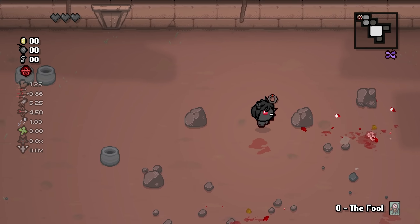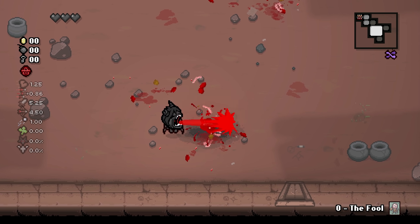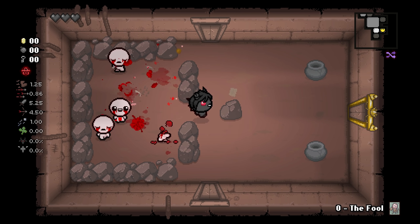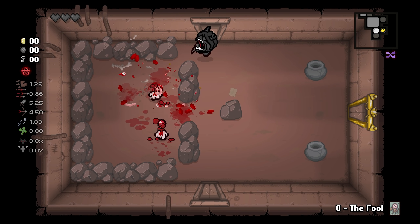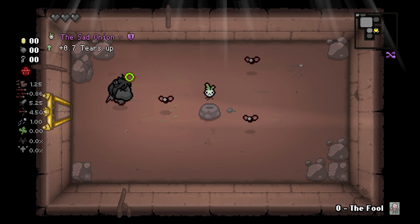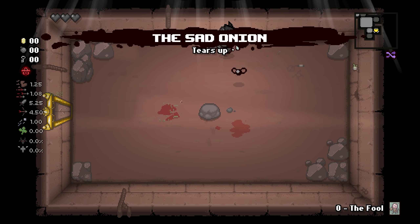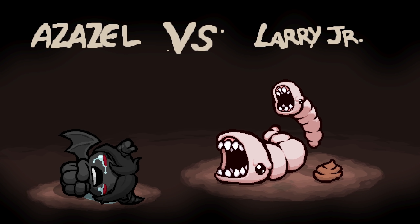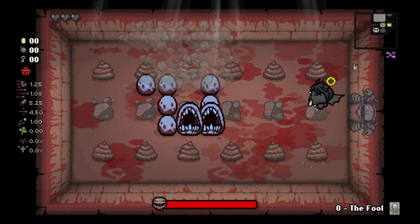You explodey over there. Alright, what else is alive? Got him. Alright, we continue on here. Found our item room. Zazzle is a pretty easy character, I think. I like getting tears up — that allows us to charge our brimstone just that much faster. And it's just going to take us right into the boss room. Alright, let's go.